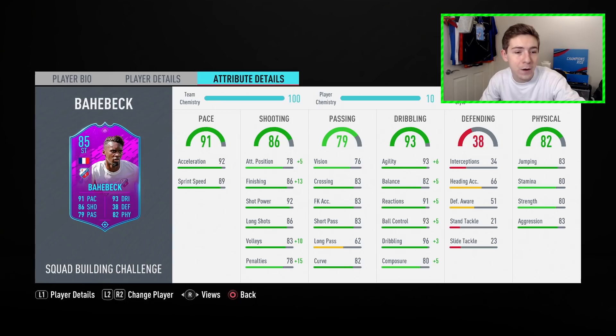Three-star skill moves aren't ideal for a striker, but hopefully they don't affect him too badly in game. His pace stats look pretty solid and he's got some really nice shooting attributes: 86 finishing, 92 shot power, and 86 long shots. His attacking positioning rating of 78 really isn't ideal, nor is his composure of 80. At this stage of the game there are so many forwards with much better composure, and it's a pretty key stat in FIFA 20. His passing stats are solid — 83 crossing, 83 short passing, and 82 curve.